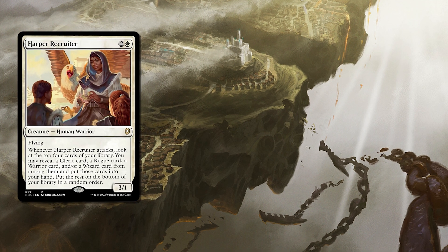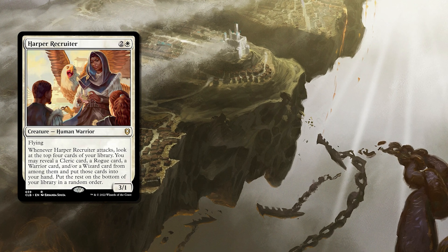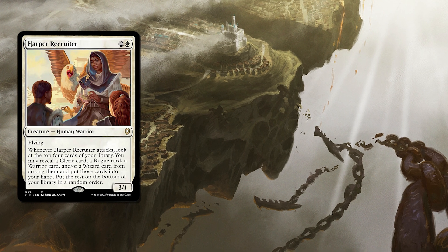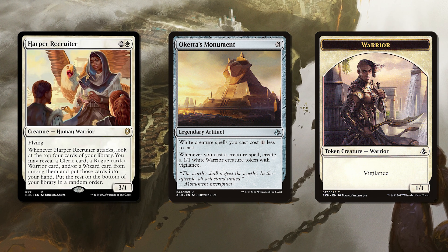Harper Recruiter is one of the new cards and one of the best means of drawing our creatures possible, as the trigger is whenever they attack and the evasion of flying is perfect. And to help cast all of these creatures who usually have the white color identity, Oketra's Monument not only makes everything cheaper but also makes us 1/1 warriors to buff out those ranks as well. The last three-drop I want to mention is Mirror Entity, because much like your DM's half-nerdy brother they can fill in whatever slot you need in a pinch. Plus the little guy also has the very useful effect of being able to buff our entire team to have a massive base power and toughness to actually get in for some good hits of damage and hopefully end the game.